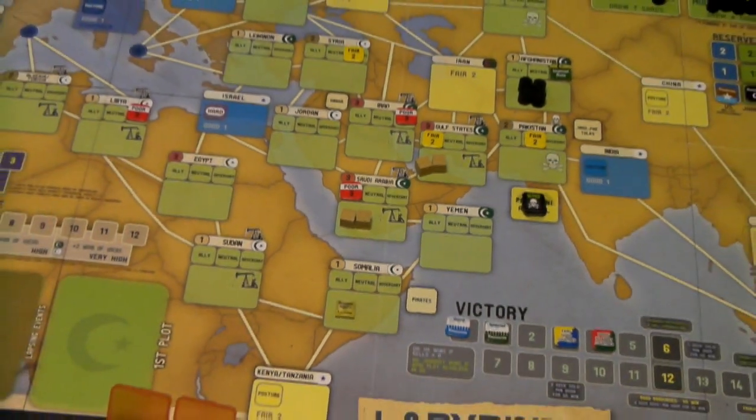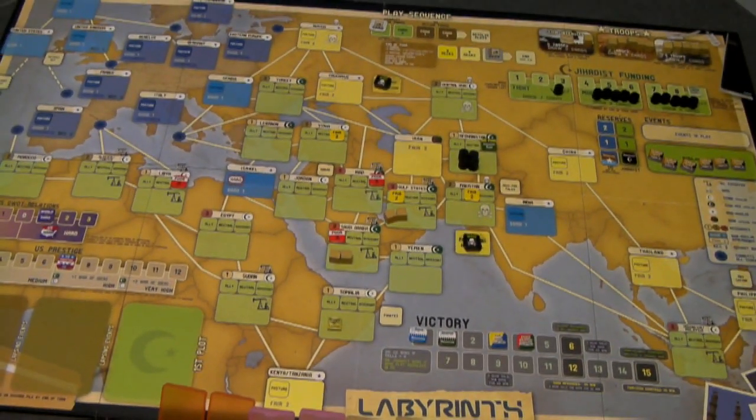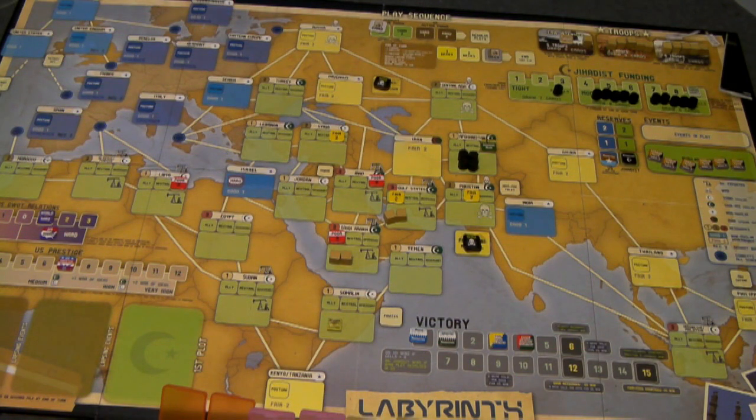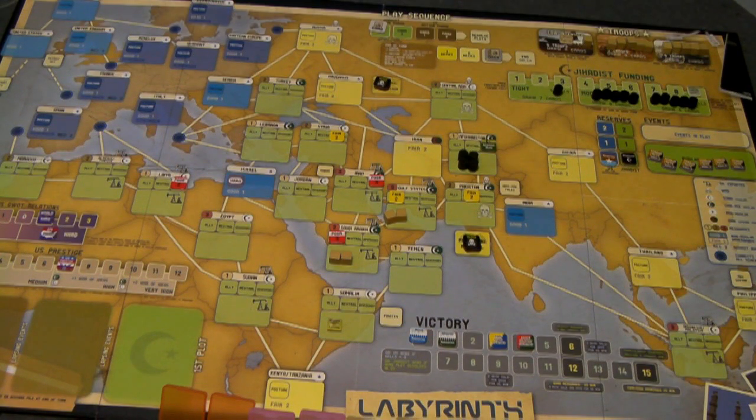As the Jihad player adds more and more instability to the board, adding more poor governance, it makes it a lot more expensive and difficult for the American player. Let's go over the US events. The major one I mentioned earlier is the War of Ideas, and that's how you improve the alignment or governance of a particular country.